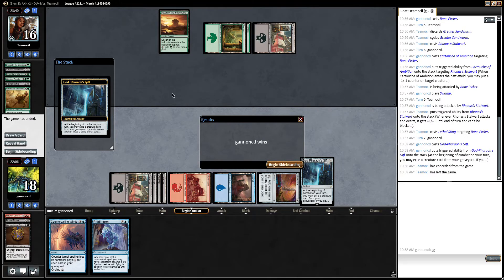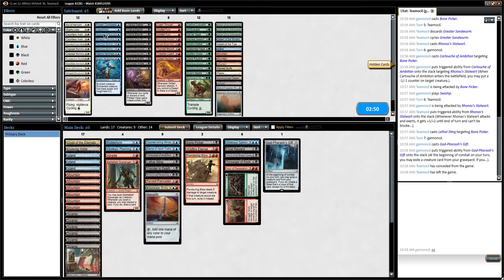Our opponent is green-black. I don't really think we need to sideboard much. So yeah, our deck's great. Even though we kept a hand with a bunch of mana and drew a ton of lands, it doesn't matter so much when every spell in your deck is so powerful. Except maybe this guy — but even he allows us to discard lands to draw better cards.